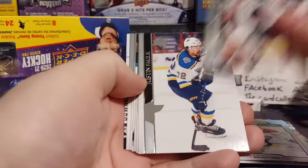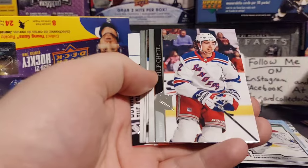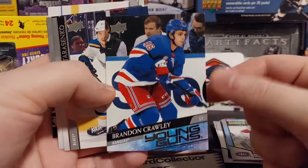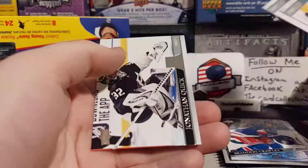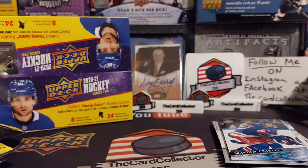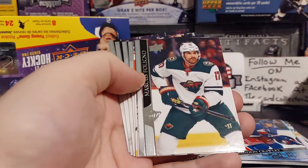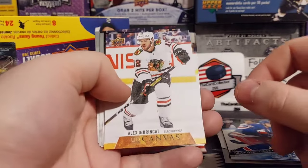Six more packs to go. Fowler. And our next young gun is Brandon Crowley. So we've been pulling almost the exact same young guns as we did last video. Fingers crossed here — let's not have a duplicate box. We got Alex Debrinkat, Gardner, Victor Mete.